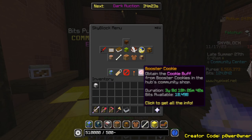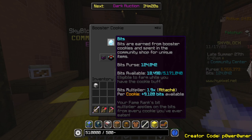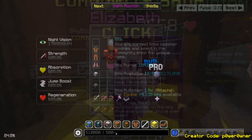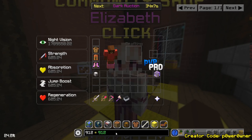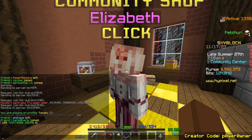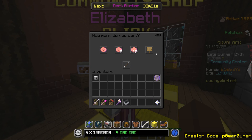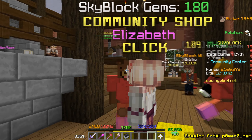You also need to keep in count how many bits you're actually getting per cookie. In this case we're getting 9120 bits, so 9120 divided by 1500 means we can buy 6 booster cookies, and 6 times 1.5 million would be 9 million. Right now one booster cookie costs about 7.3 million, which would bring it to profit.